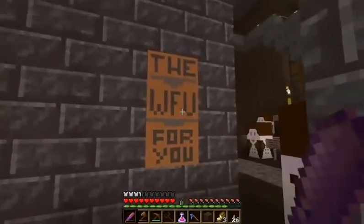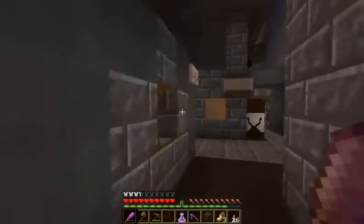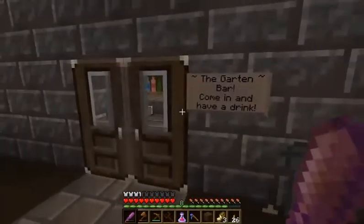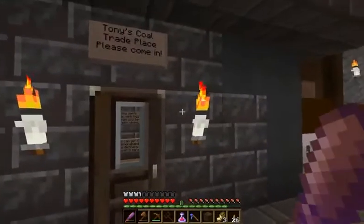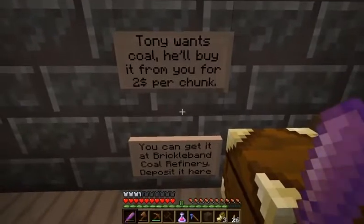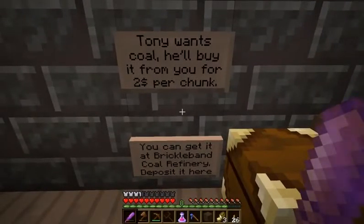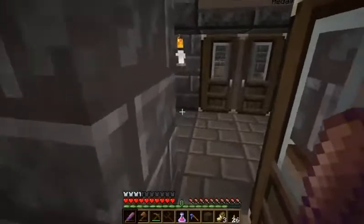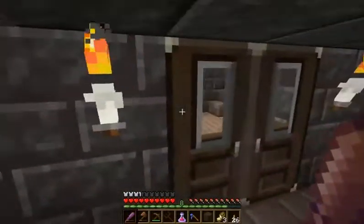The WFU — those signs are union signs against one another. Let's see what I need to do. Tony's coal — Tony wants coal. He'll buy it from you for $2 per chunk. You can get it at Brickly Band Coal Refundery and deposit it here. So I could sell coal for a good price.